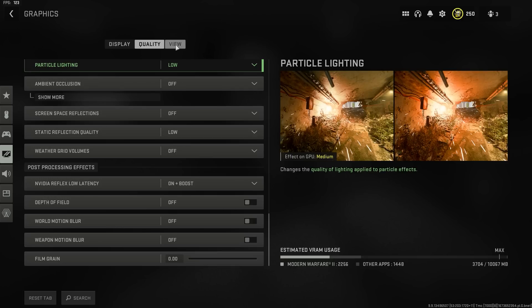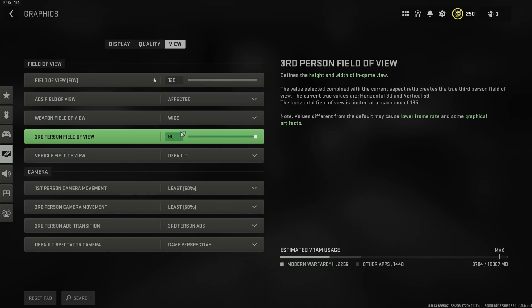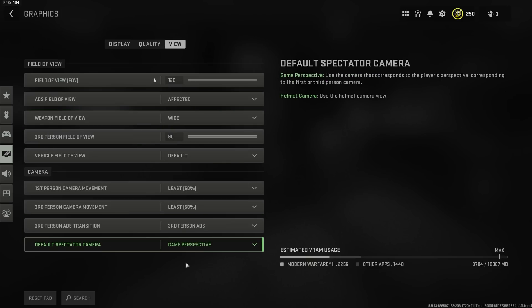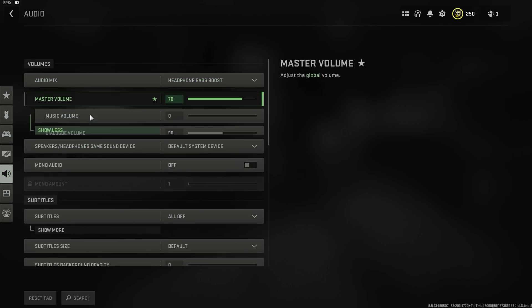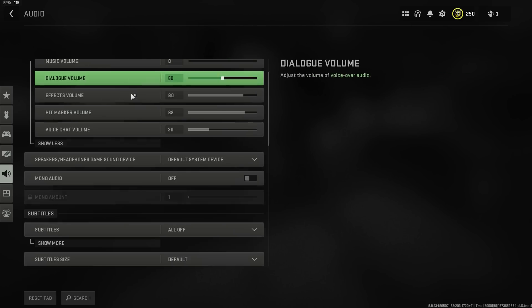120 FOV, affected wide, 90 default — this entire page should be customary for everybody. You should copy this entire page exactly, maybe except the helmet cam game perspective if you want that cool helmet camera look. For audio, this is what I use — copy everything here. Everything else is completely up to you, but this is the most important stuff.